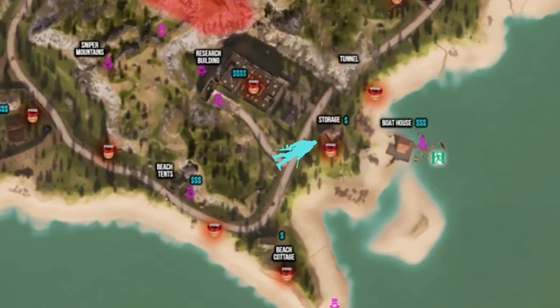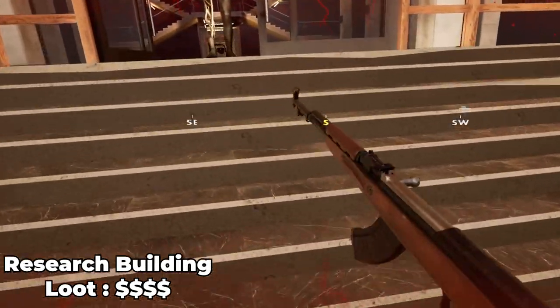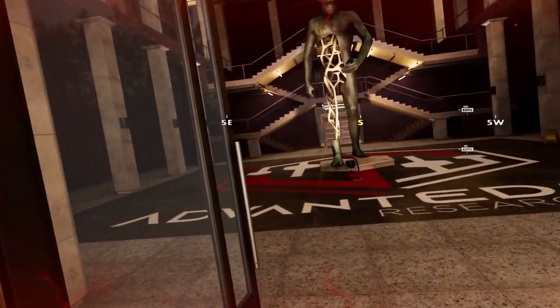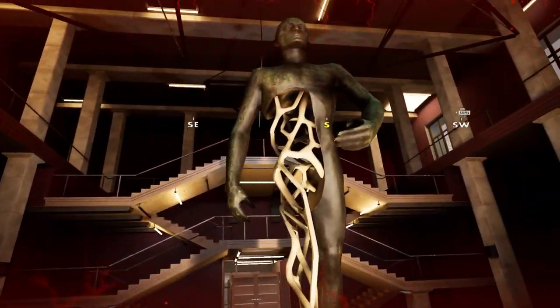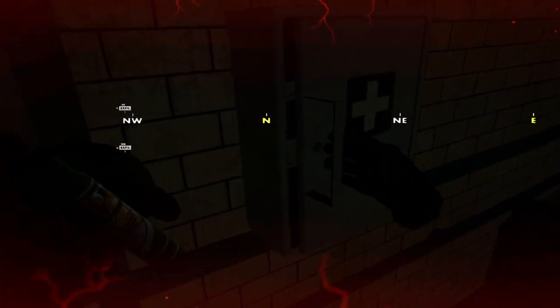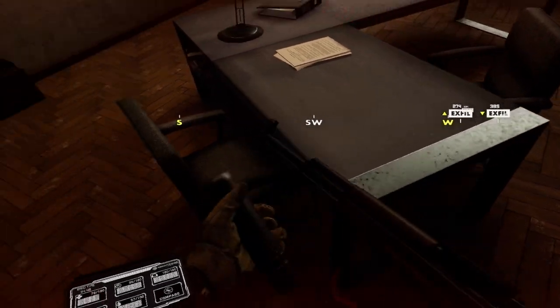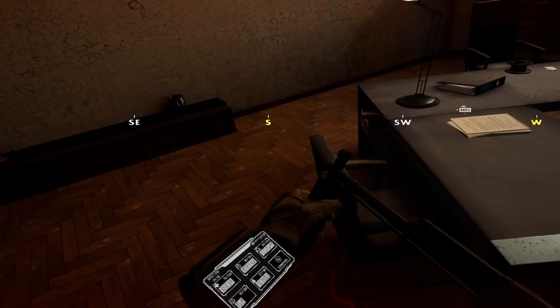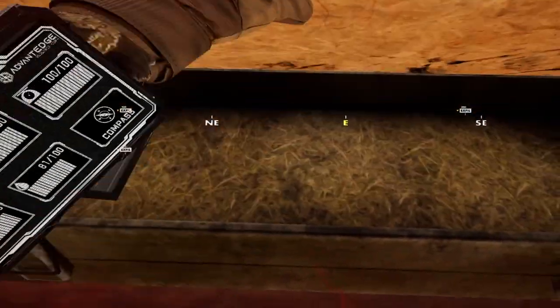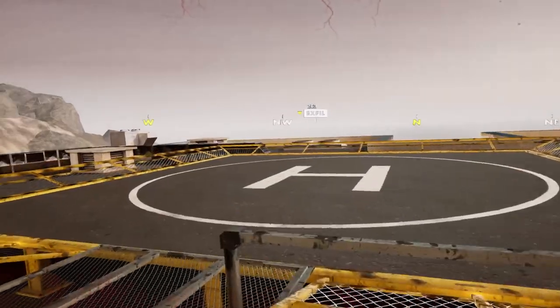Leaving the cottage and heading down the street you should start seeing the research building towering over everything. The research building is huge and I could probably make a whole dedicated video just to show all of the possible loot spots within it. It's a highly dangerous place with a lot of traffic from players and scavs. Almost every room has some sort of filing cabinet to loot or items scattered around tables, and if you make it to the very top of the building where the helipad is, there are quite a few loot containers there as well.